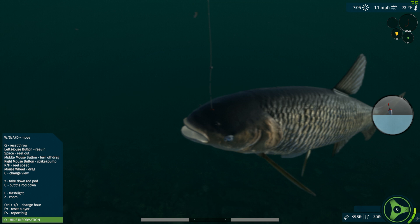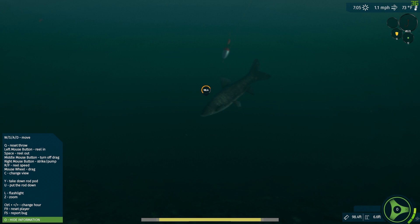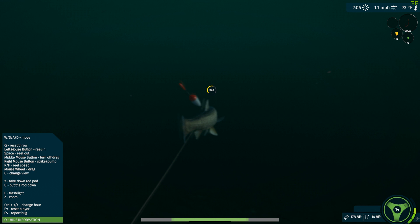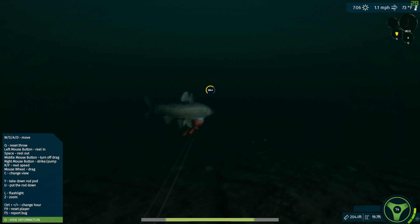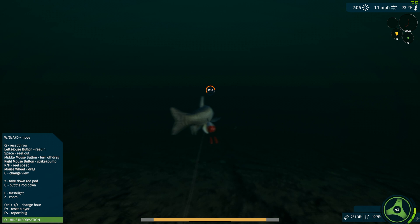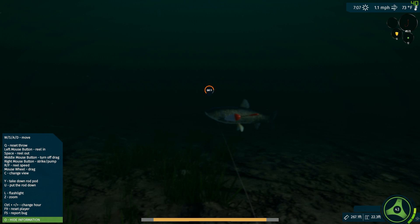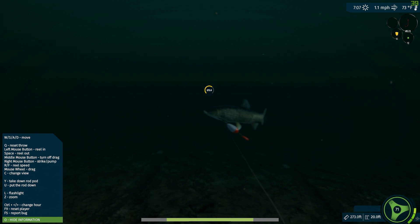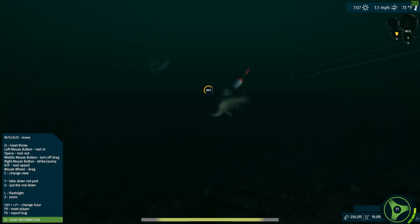Looks like I've got an interested party already here. I don't think I have to change my hook size — he is big, he's pretty big. We're going to have to play him a little bit. We got to try not to let him go over 200 or 300 feet because that will be the extent of your line and he'll get off the hook. I'm going to put the tension up a little bit. He's getting close to 300 feet here — there we go, that was a little close.